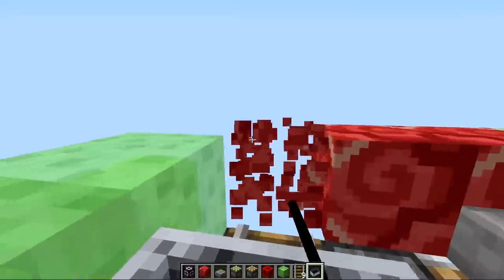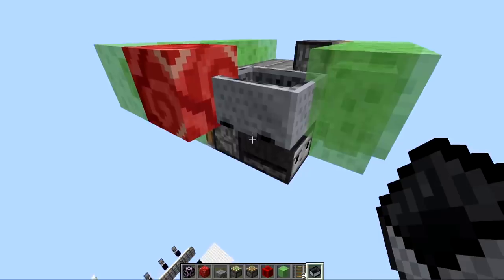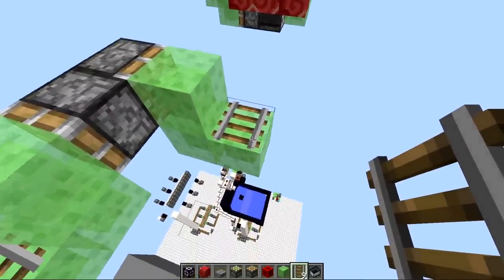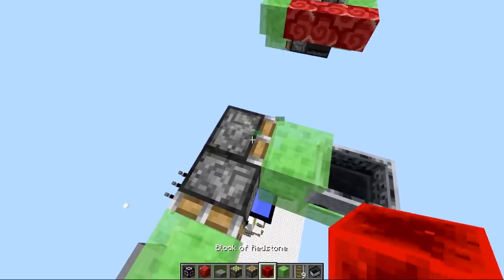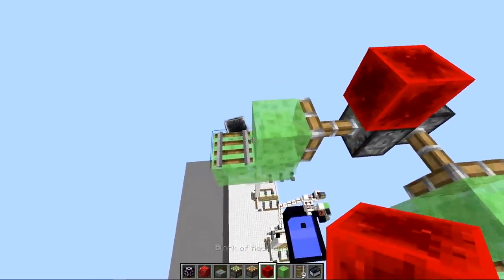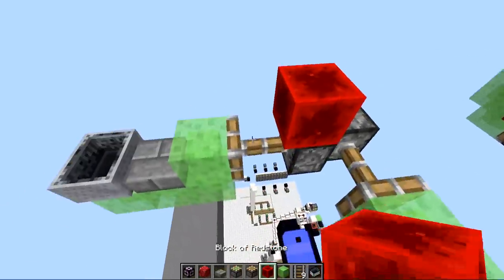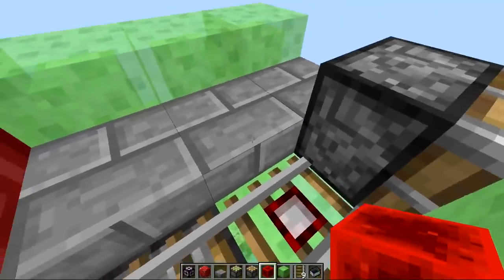There are even more problems to overcome. When minecarts are being pushed and there's a slime block behind them, they can get launched. Another weird thing is that rails can actually change direction when moved — so if you power the rail, it goes sideways and the minecart gets launched off the edge in the wrong direction. This is another reason why we don't have slime sitting behind the back side pushing — instead we're pulling it.